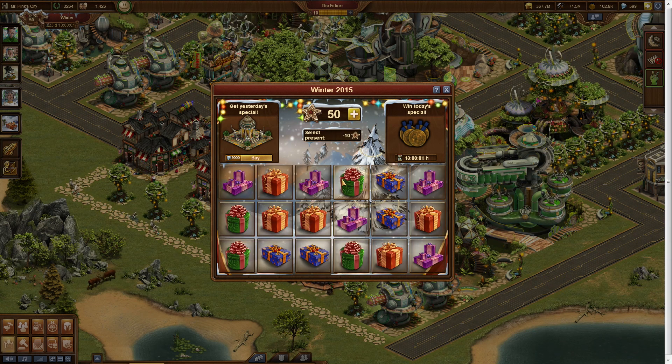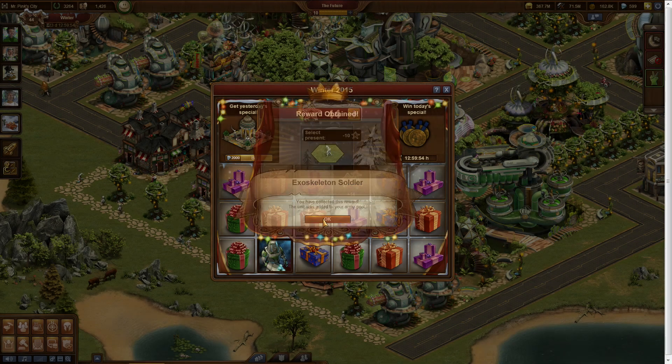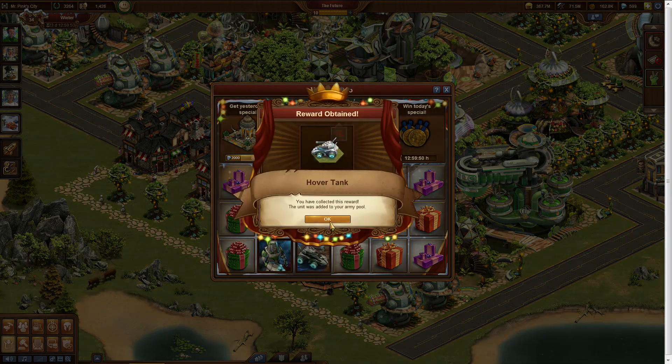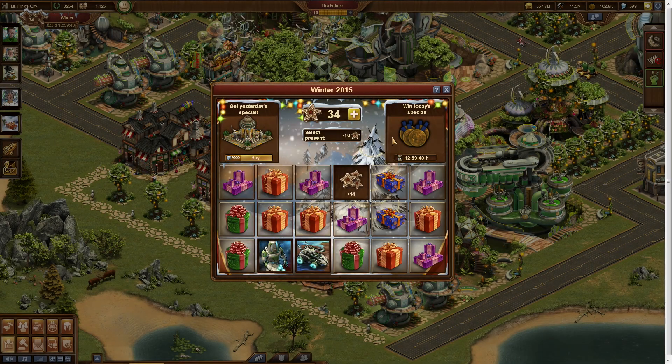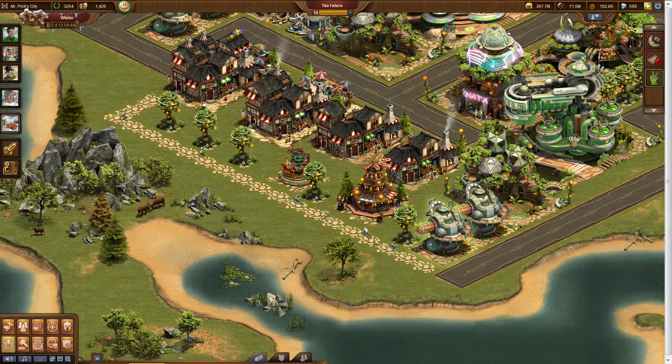That also means you can find the good reward that you already opened another time. So if you find the special reward you're looking for among the daily presents, you can get it as many times as you want, as many times as your luck allows, and as many times as you have stars. Keep your eyes open for these two awesome new winter buildings hidden among the presents: the winter pyramid, a very pretty new building, and the reindeer sleigh.